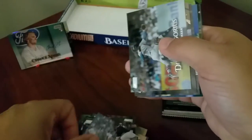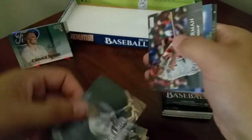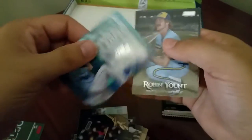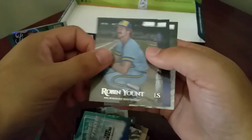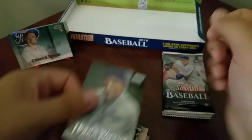Ryan O'Hearn, DD Gregorius, got a rookie of Luis Urias, Ryan Zimmerman, Emperors of the Zone, Yusei Kikuchi, Robin Yount, Cole Hamels, and Honus Wagner.